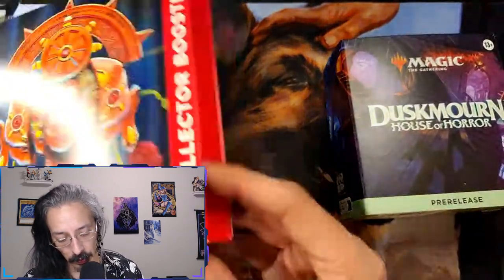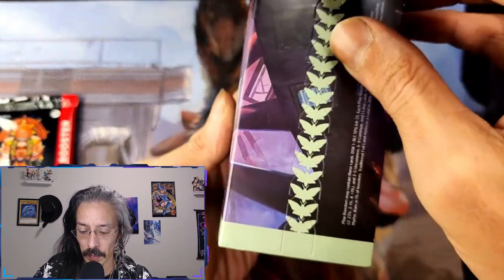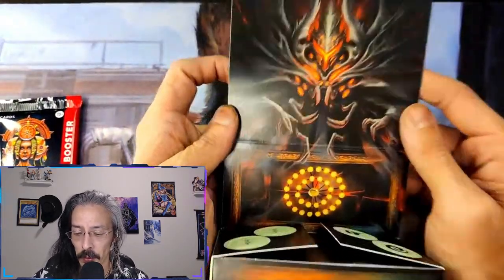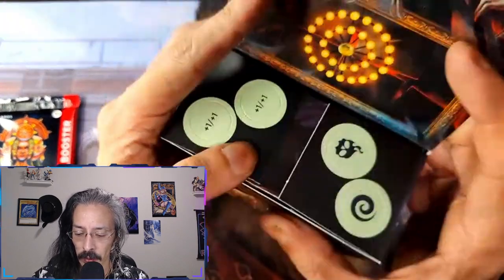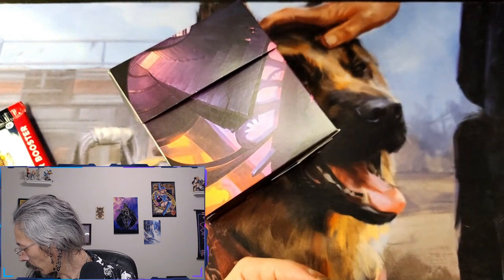Let me see if I can get at least this collector booster out of the way real quick. Let's go ahead and do this. Oh, welcome to your new forever home. I thought about keeping this pre-release sealed but that's pretty freaking cool. I got some one-wins, other fun tokens locked — interesting tokens or punchouts. I'll dig those out later.